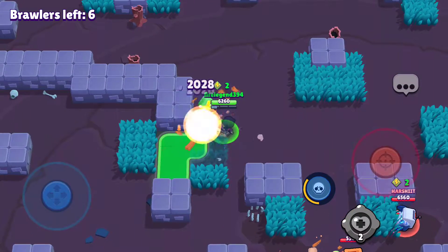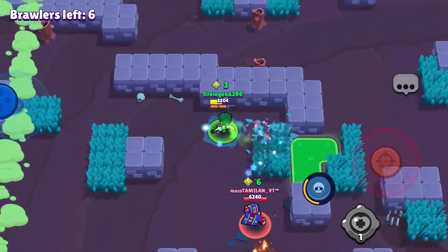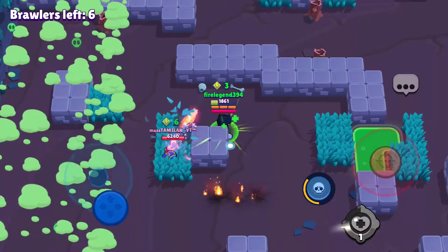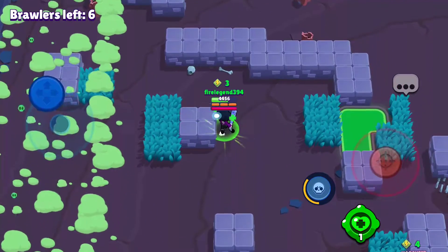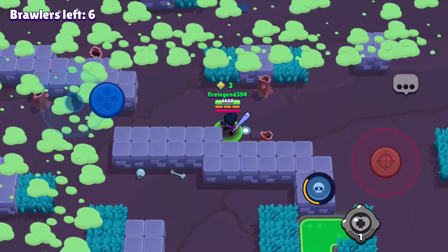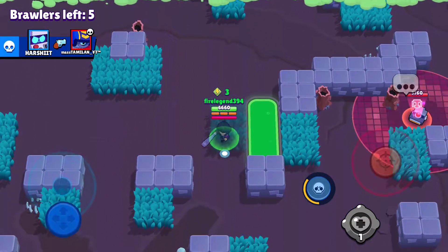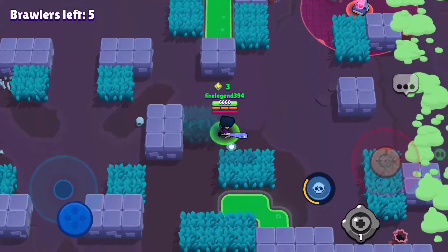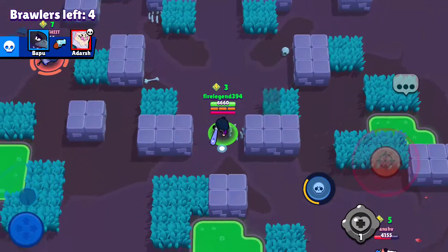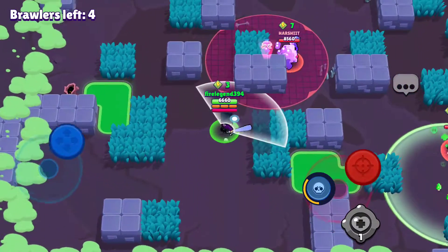We're going to try to get as much done in this match. Alright, 6 cubes still — this is a good example to use the gadget. I was actually able to stay alive a bit more against the Stu here, and I was actually able to escape. If I didn't have my gadget, I would be dead because Stu would have easily killed me. So this just shows how good BB's gadget is, and you can show more survivability with BB.